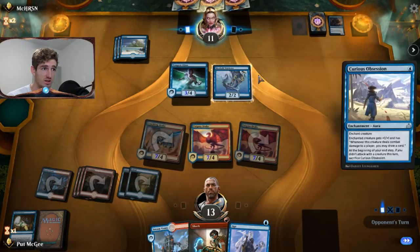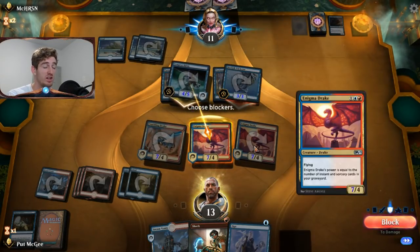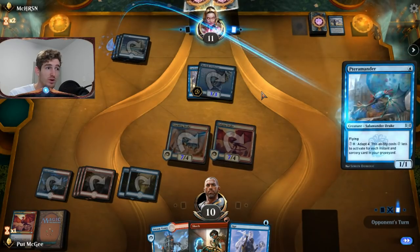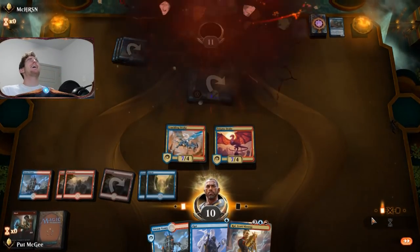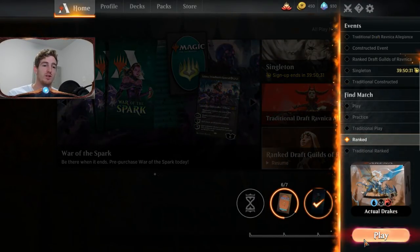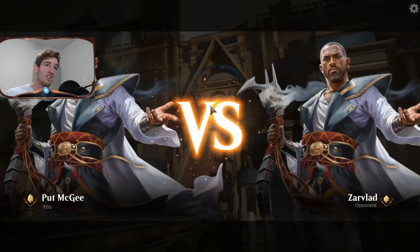They put Curious Obsession on Tempest Djinn, but we block it and even if they have Dive Down it won't matter — we win next turn anyway. They play a Pteromander but we Shock it and win game three. That's three wins. This deck is overperforming — it's a good deck but not top tier. Mono Blue is generally better, but this seems like a good matchup against both Mono Blue and Mono Red.